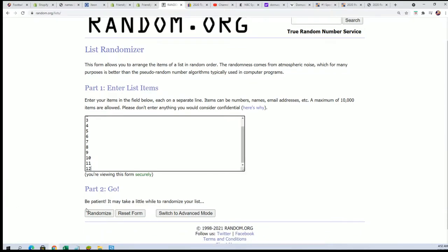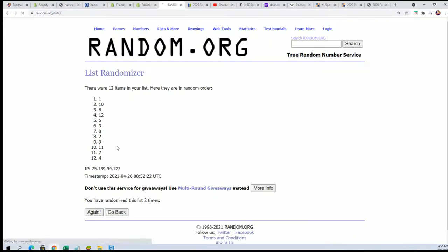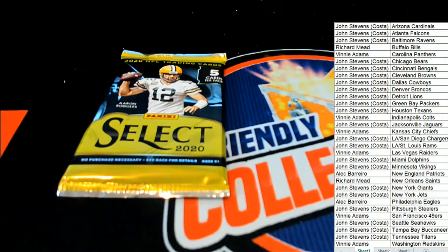Seven times through — our pack number is going to be up on the top of the list after seven. Lucky number seven — oh, it's the bottom pack! All right, we got the bottom pack. Pack number 12. Good luck everybody in the break.